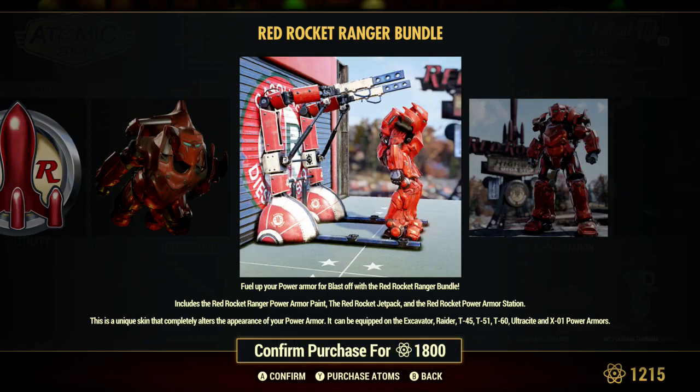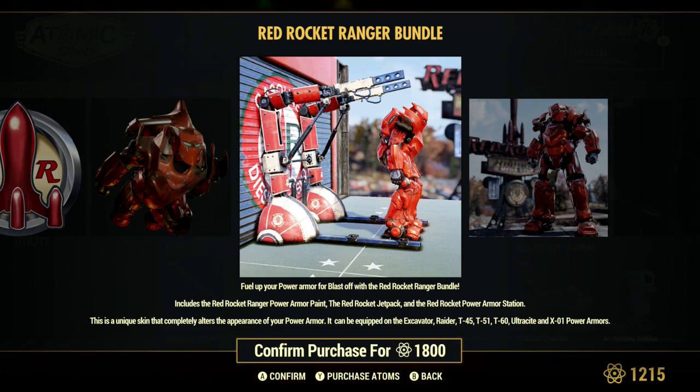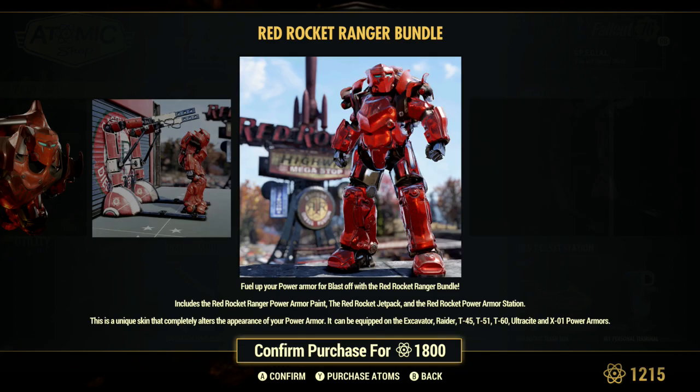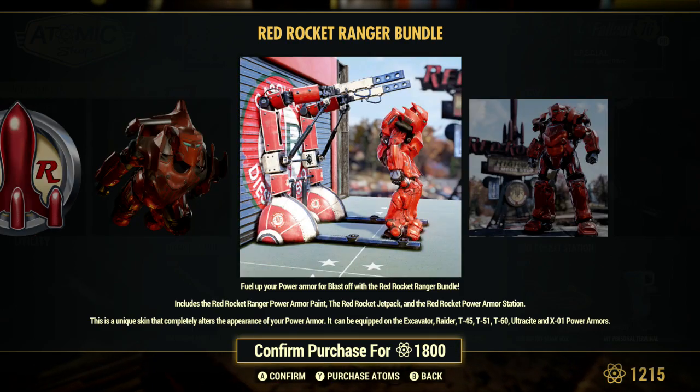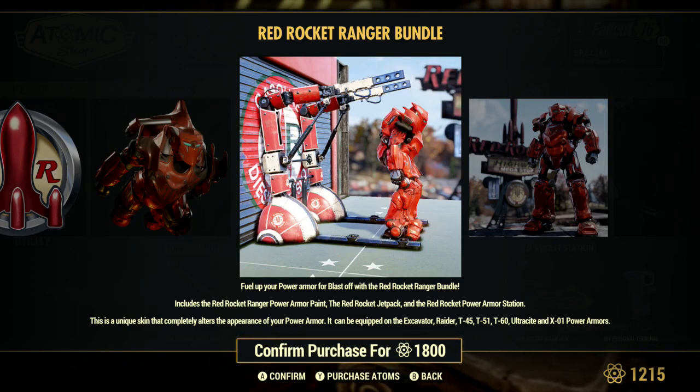I think it's going to be a call — as you can see the price, these guys know people buy this stuff. It's 1800 Atoms, which is more than the 1500 for other bundles, but you do get power armor so I guess you can't complain. You get the full power armor skin and you get the power armor station.